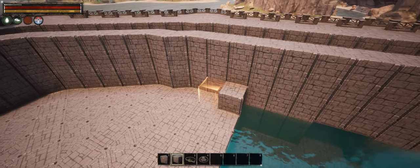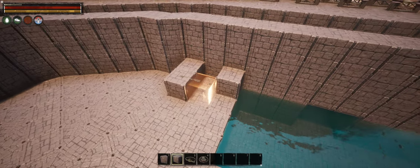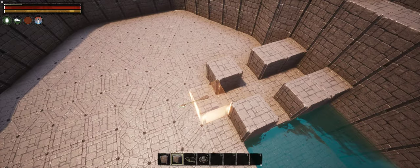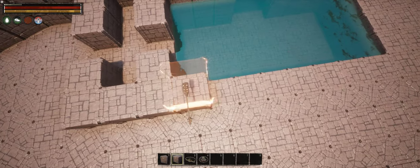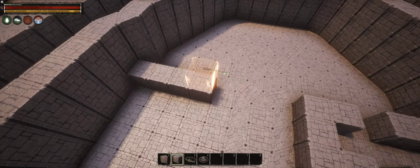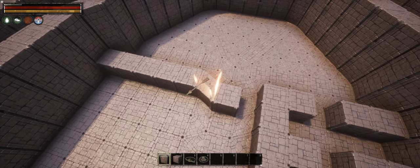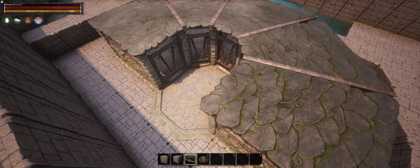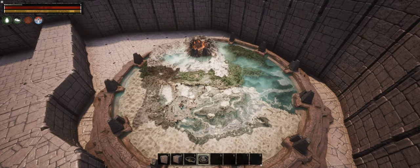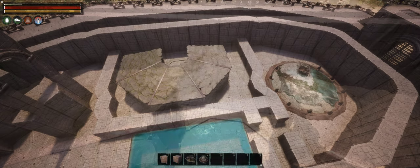Before moving on to the upper bailey, I had to decide what to do with all the empty space below. Normally a castle like this would be built on a mellow hill, so most of this space wouldn't be accessible, but since I've decided to build it on water, I can place some stuff here. The water-filled part will become a cistern and escape route later on. The rest I roughly divided and placed an animal pen and map room in two separate rooms, since these two are always hard to fit anywhere due to their size.